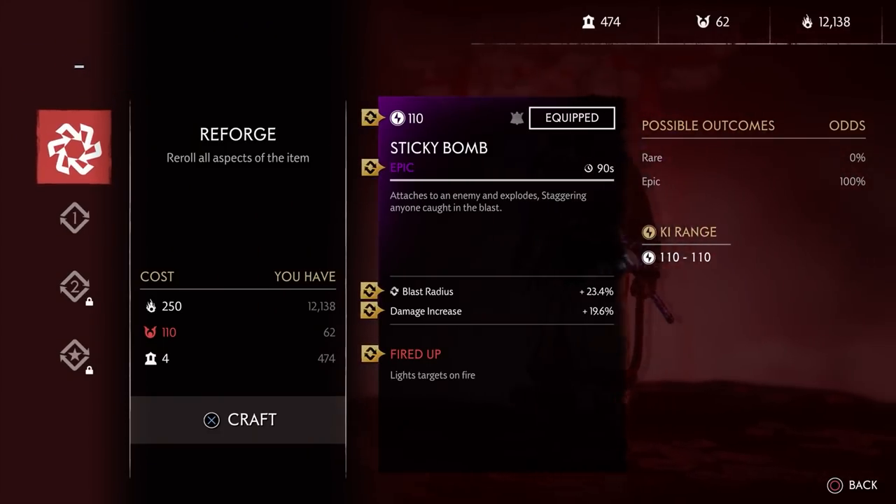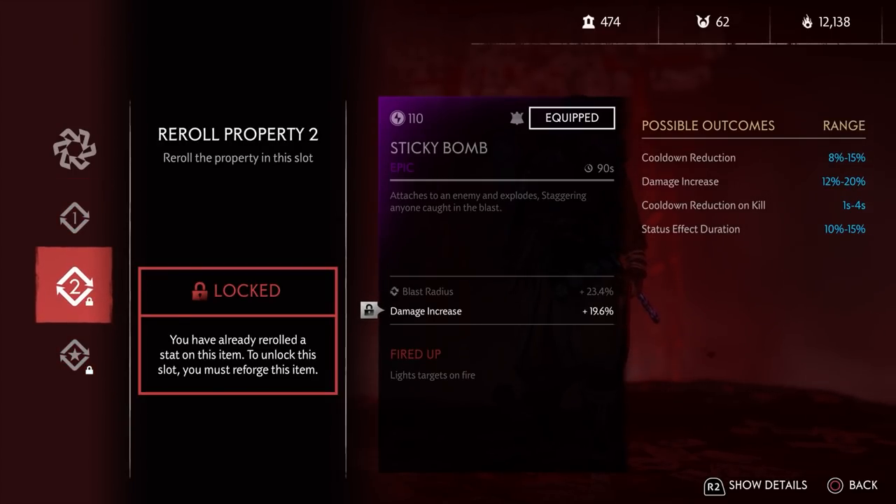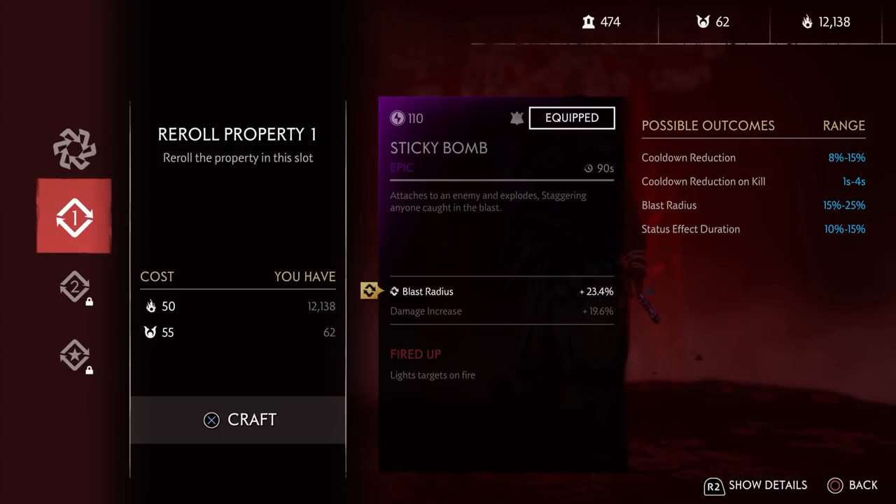For the sticky bomb — what makes this so cool is you can get the fired up perk, which makes things hit by your sticky bomb light on fire, synergizing with fire master from the charm and your status damage perk from the build. So you basically need fired up, and then for your two perks you can either go for damage increase or status effect duration — both are pretty good. With damage increase the sticky bomb does a lot of damage, and with status effect duration your fires last a bit longer. I would really suggest going for blast radius on at least one of the two perks so your sticky bomb hits more things and sets more on fire. In the event you're on cooldown with your explosive arrow, the sticky bomb is a backup to do huge crowd AOE damage and fire.